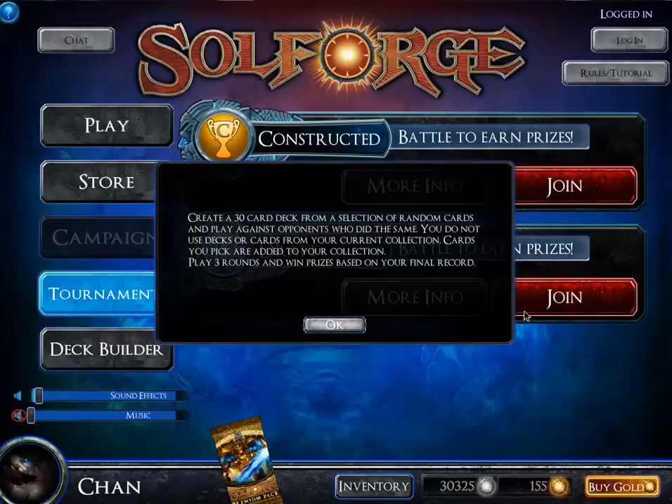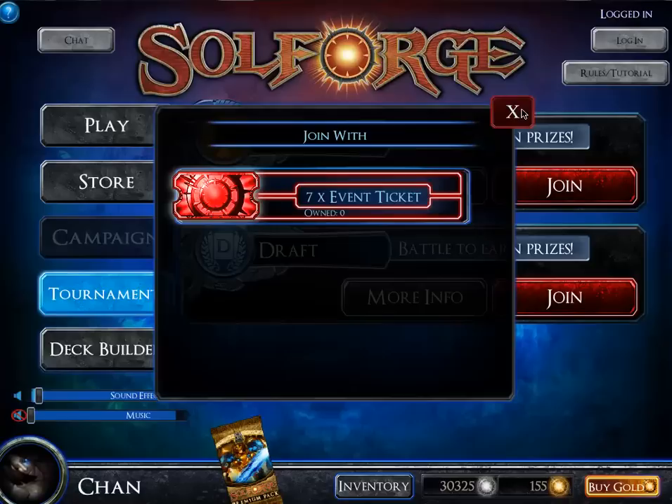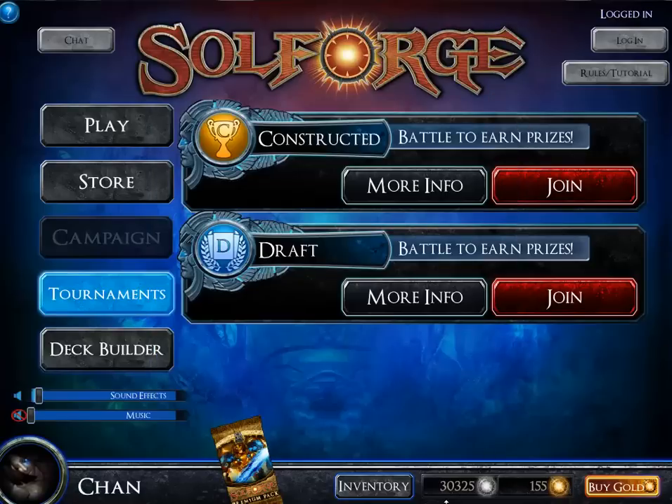The way deck-building works is you can only have two factions in your deck, whether it's Constructed or Draft. Draft costs seven tickets — $7 to join, or 280,000 silver, which sounds like a lot and it is. For the daily rewards, you have a chance of getting random packs, random singleton cards, or random tickets. You also gain a random amount of silver — on average around 4,000 silver a day from what I've seen.